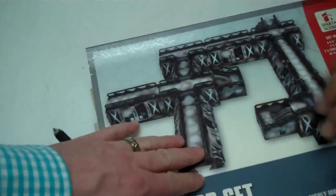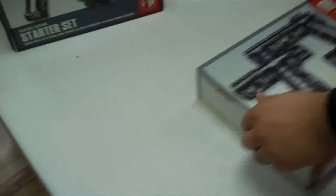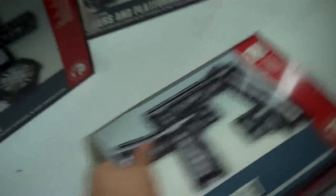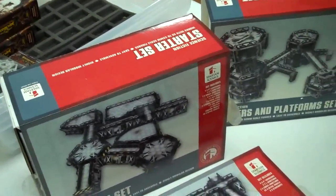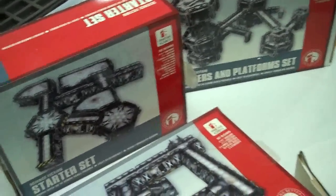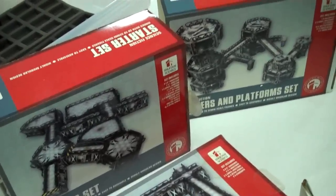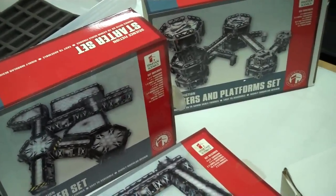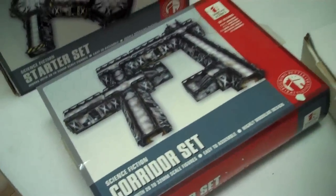I'm pretty excited. And what's really cool is that you can choose, and it's not painted. Let's actually open one of these boxes. What's the retail on one of these? Retail for the starter set is $135, the towers are $102, and the corridor set is $58. I also got a room set which is $84, and a door set for $35. Those last two are back-ordered.